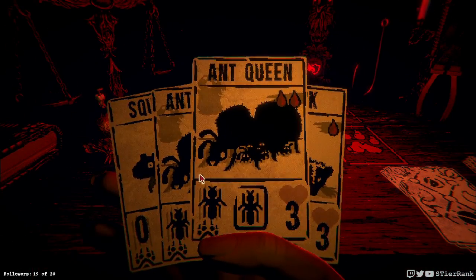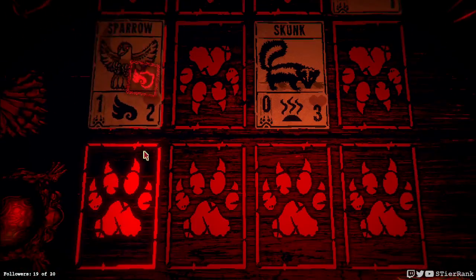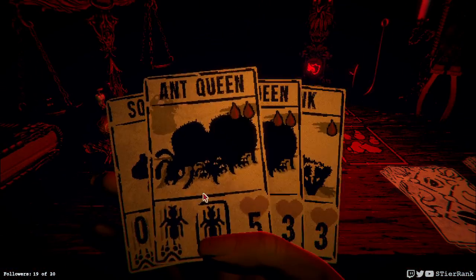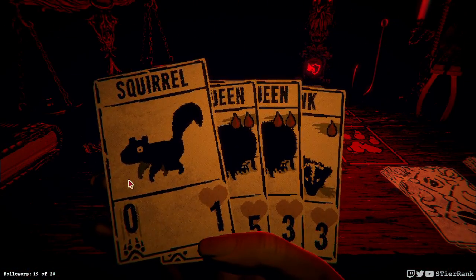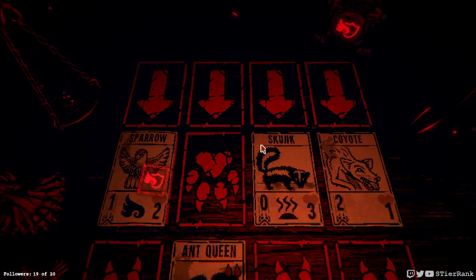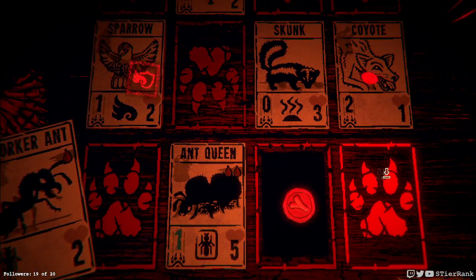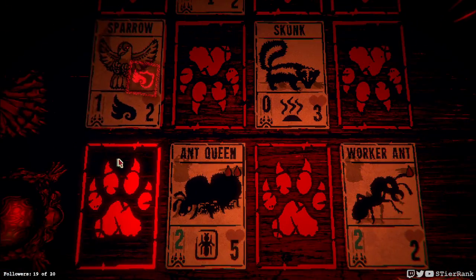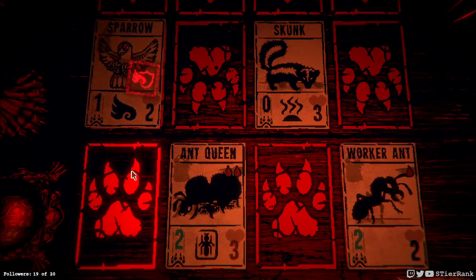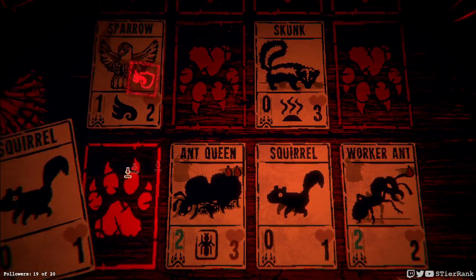We have a sparrow and a skunk incoming — could have a skunk and skunk standoff. Looks like nothing to do for our first turn. We could get an ant queen deployed now. The next turn we'll put our ant in front of the coyote — take it out. Soon enough we'll have us another ant queen. Oh, he is already surrendering — awesome! Exactly enough.